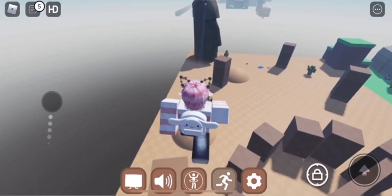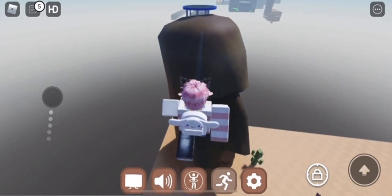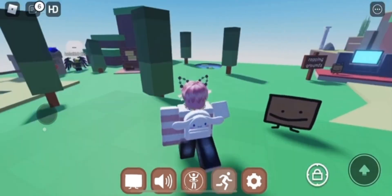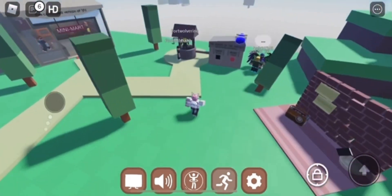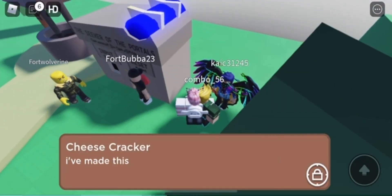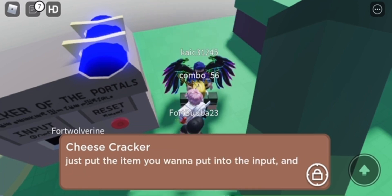All you need to do is go across the cactus and go to the Hawaii face — I don't know what it's called. Underneath the trampoline, there should be a cloud; then teleport back and put it inside the machine. You also need to talk to Cheesecracker again. Don't worry if he tells you how to get the wood cornbread, which I already linked in the description.